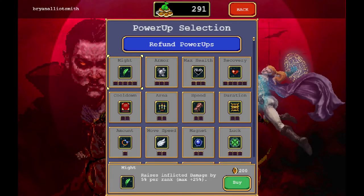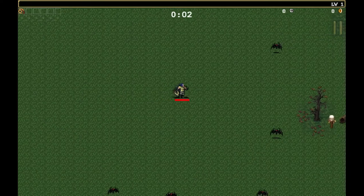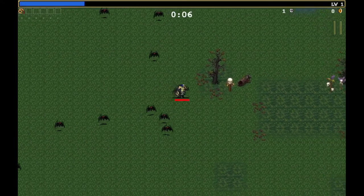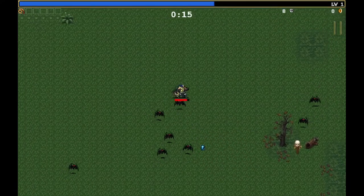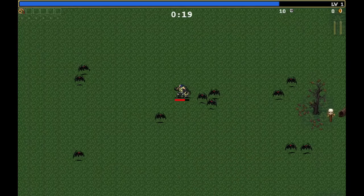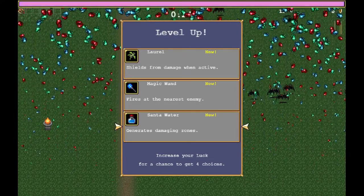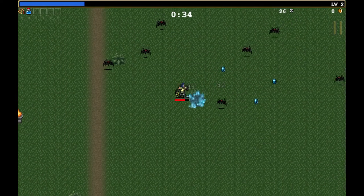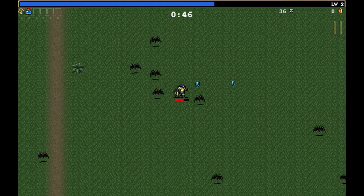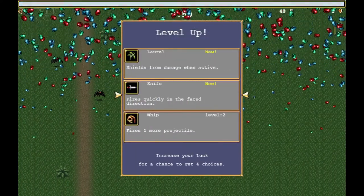I'm sure any semi-experienced Survivors player is cringing watching this. We've actually got 291 coins now, so what I might do is increase the maximum health. I haven't got health regen - I keep forgetting - so at the start I should be avoiding damage as much as possible. This guy pretty much only hits in the direction he's facing. Let's try santa water - at random points water pools will show up, and if enemies go into that they get damaged.